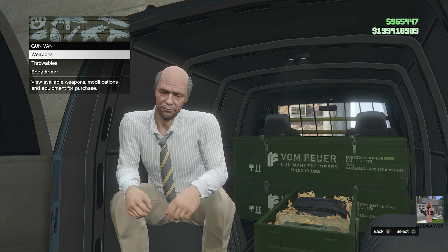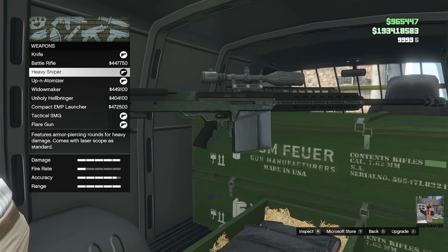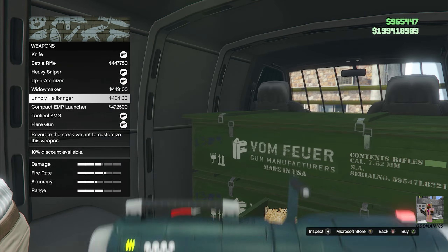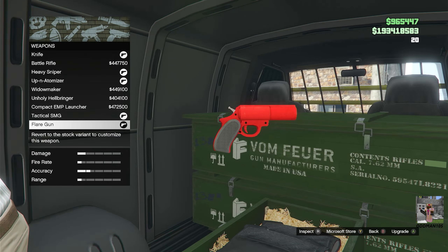This week at the Gun Van, the Creepy Guy with the Reverse Mohawk is selling the Knife, the Battle Rifle, the Heavy Sniper, the Up Anatomizer, the Widowmaker, the Holy Hellbringer, the Compact EMP Launcher, the Tactical SMG, and last but not least, the Flare Gun.